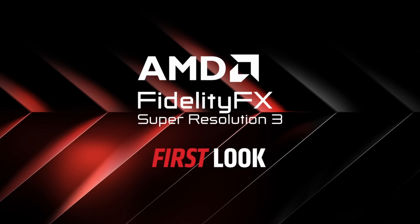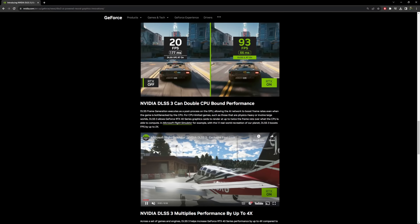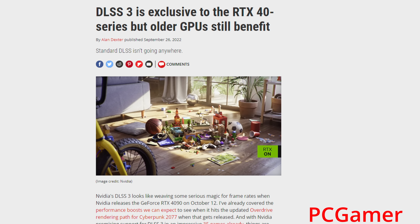Today I'm using my RTX 4090 to test FSR 3, and we'll also be comparing that to DLSS 3. Immortals of Avium is actually good for this because it has both technologies — DLSS 3 and FSR 3. One thing about AMD that's cool is that all of their technologies are open for basically everybody to use. It's not exclusive, so you don't need an AMD GPU to use FSR 3 — you can use it on your NVIDIA GPU. Whereas DLSS 3 requires an NVIDIA 40 series card specifically.